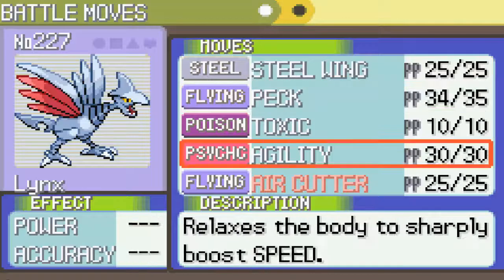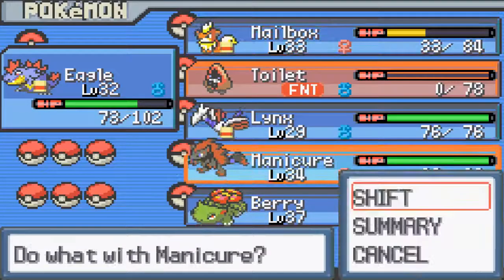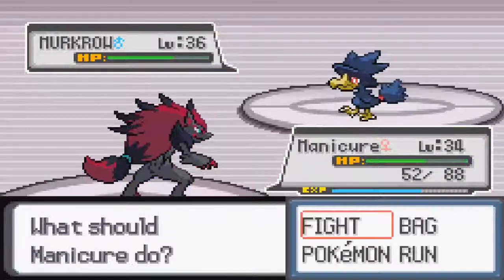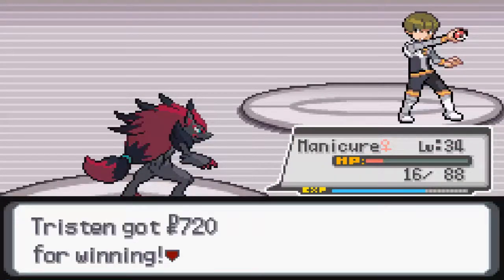It wants an Air Cutter — good move is good. Ego can go away for Air Cutter. This last Pokémon is a Murk Roll. We will swap in Manicure to deal with that — throwing out a Shadow Ball, lowering its Special Defense, finishing off with a couple of Feint Attacks. Your skills are amazing — thank you.